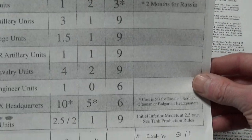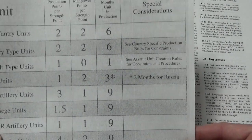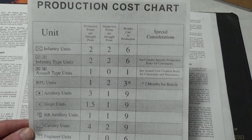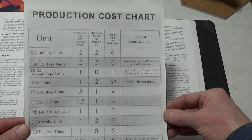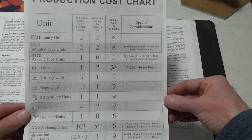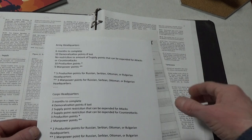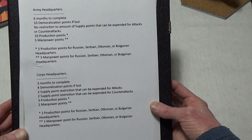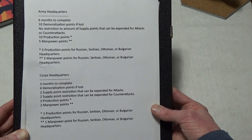Then we're going to go to the production points chart, which I printed off. You can see the headquarters here — it costs 10 production points. Actually, let's use my sheet, which is a lot better because you're going to see my new bits. So there's the one at the top: six months to complete, 10 demoralization points if lost.